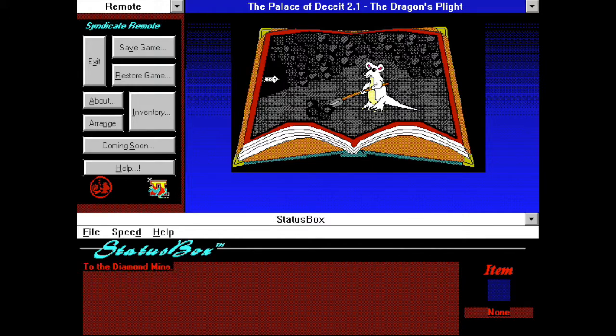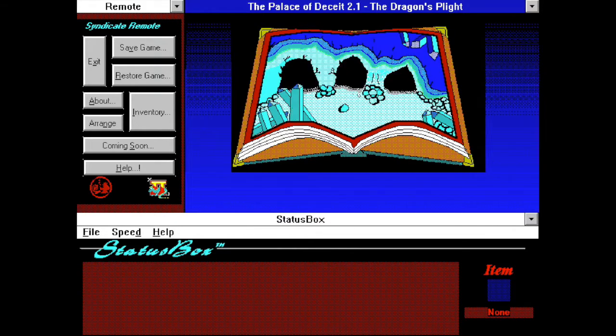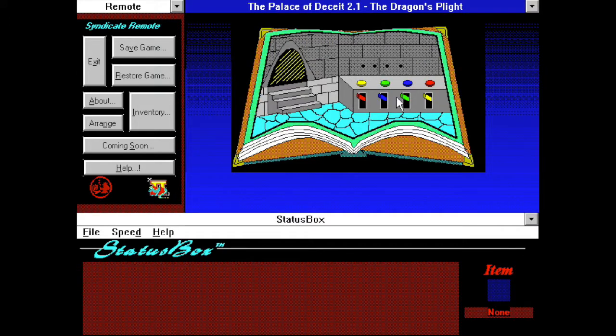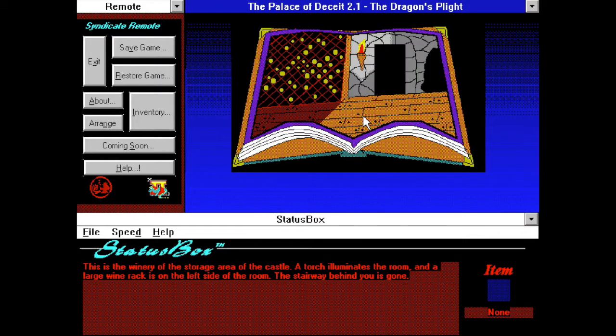So we have everything we need to get out of this second area — nothing super hard yet. Green and the green lever. You pull the lever half expecting something horrible to happen, and the force field blocking the exit wanes away, revealing stairs leading up. Let's head on up. This is the winery or storage area of the castle. A torch illuminates the room and a large wine rack is on the left side of the room. The stairway behind you is gone.